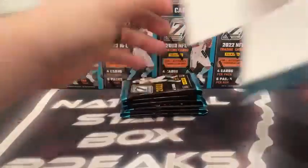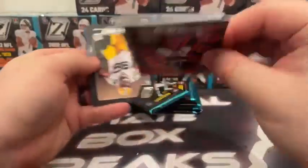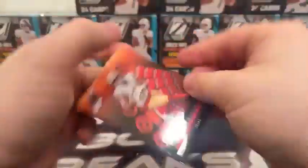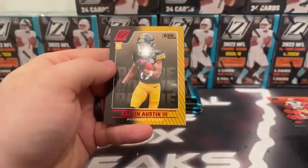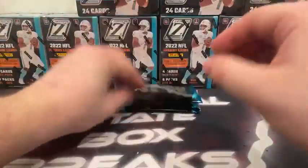Box number one. Here's our first six packs and pack number one. We may have a mem card already — we do. We'll save the mem card until the end of the box. Pack number one: Debo Samuel, Dak Prescott, Trevor Penning rookie, and Calvin Austin on the red parallel — the Red Zone. Rookie card.